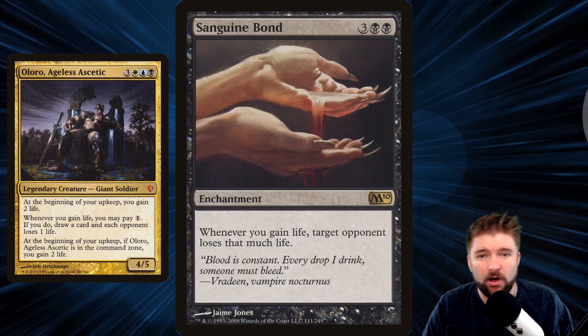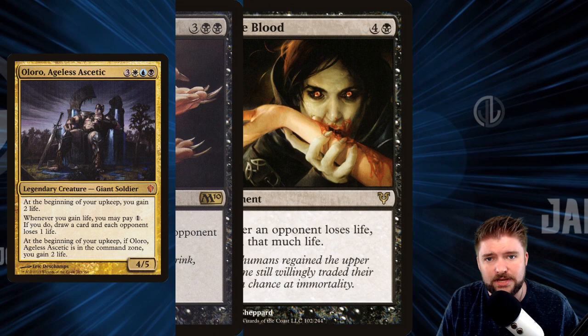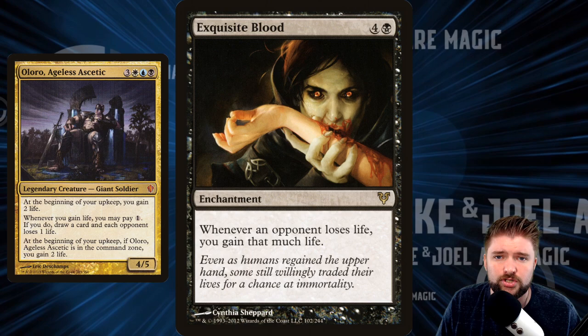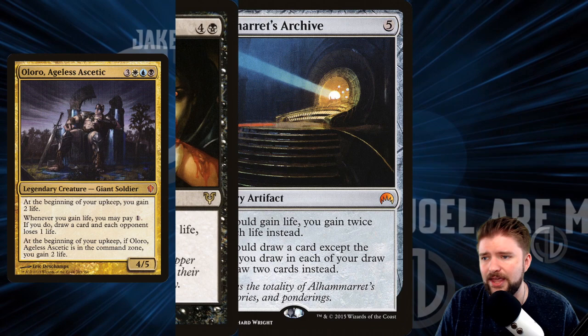Let's lean all the way in and go for our infinite combo. Sanguine Bond: whenever you gain life, target opponent loses that much life. Combine that with Exquisite Blood: whenever an opponent loses life, you gain that much life. If you can have both on the battlefield and Oloro's ability triggers, you're going to loop everyone's life totals down completely and win the game just like that.